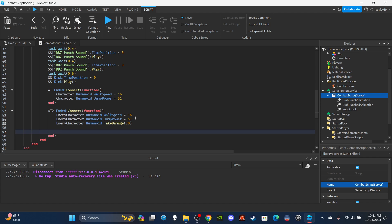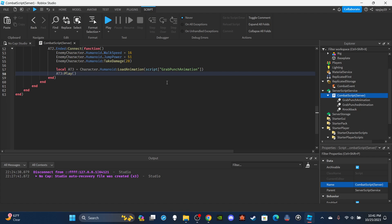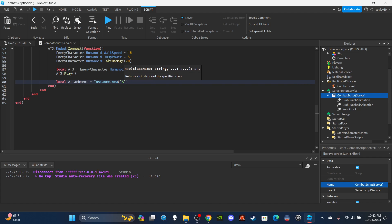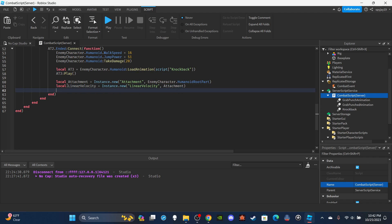This next part — knockback and ragdoll — is completely optional. If you don't care about it you can stop here. Set up animation track 3: `local AT3 = enemyCharacter.Humanoid:LoadAnimation(script.Knockback)` and play it on the enemy character. Then create an Attachment: `local attachment = Instance.new('Attachment')` parented to `enemyCharacter.HumanoidRootPart`. Then create a `LinearVelocity` instance parented to the attachment.